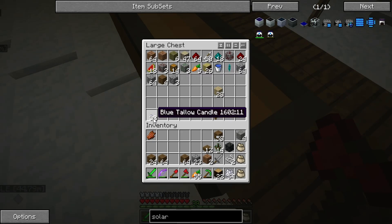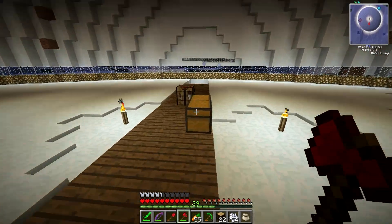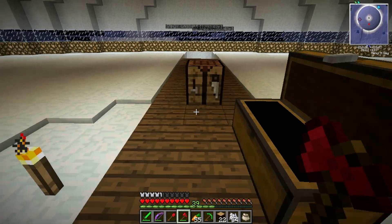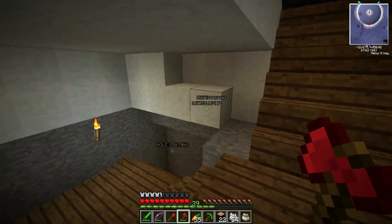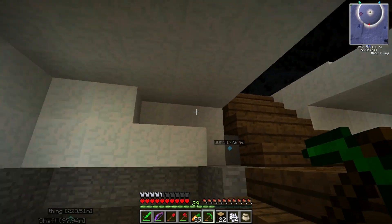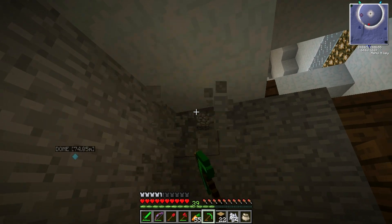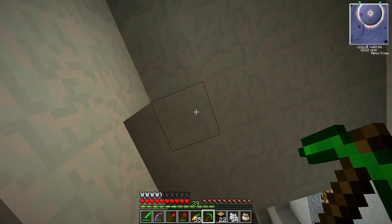Looks like Joe brought me some candles as well — that's cool. Those are blue tallow candles. I believe he brought me some light blue ones last time. Anyway, what I plan on doing is doing some more of this down here, trying to at least get a lining for this done. As you can see it's a certain distance under the top here, and I'll probably end up doing something with this right here.